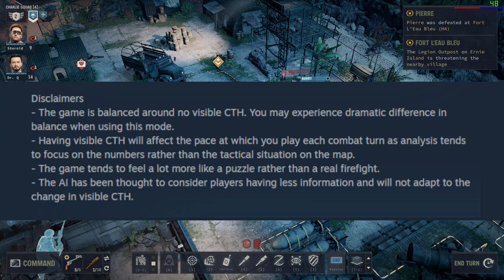I want to bring up a comment from the mod's developer explaining their stance and ideology. They say: 'This game is balanced around no visible chance to hit — you may experience dramatic differences in balance when using this mod. Having visible chance to hit will affect the pace at which you play each combat turn, as analysis tends to focus on numbers rather than the tactical situation of the map. The game tends to feel more like a puzzle than a real firefight.' The developer also states that AI has been designed considering players having less information.